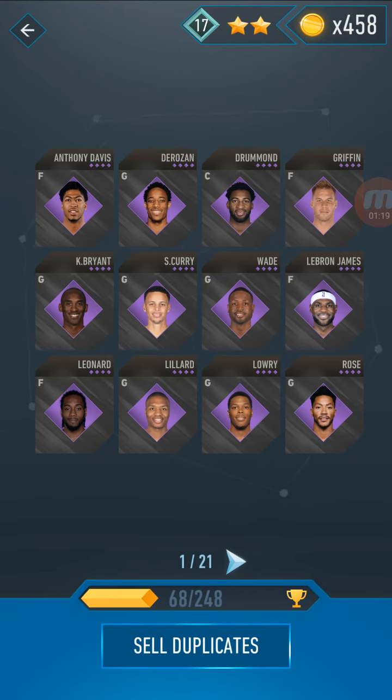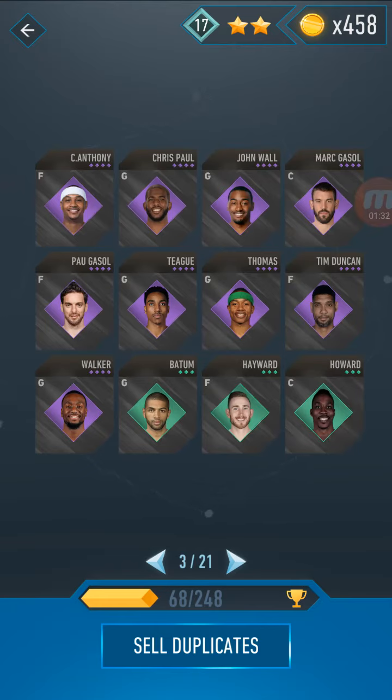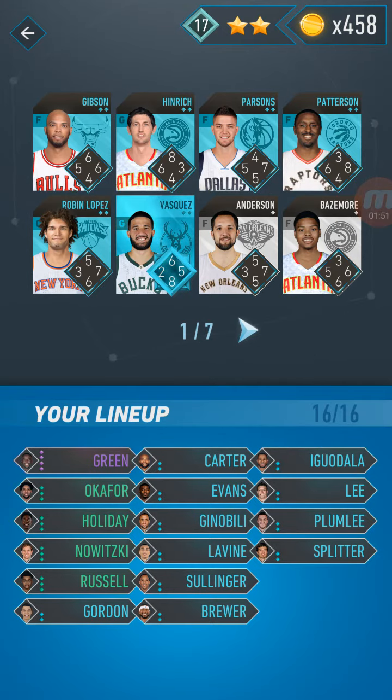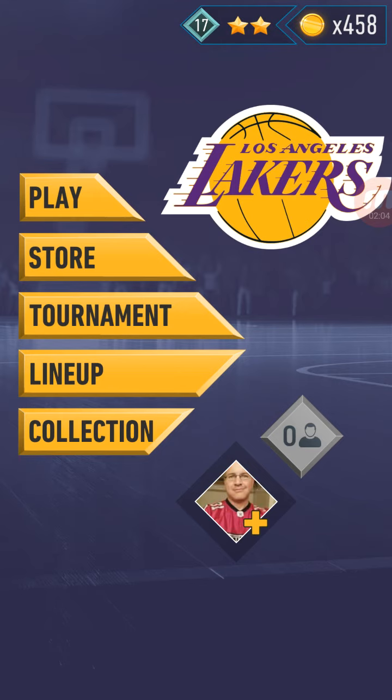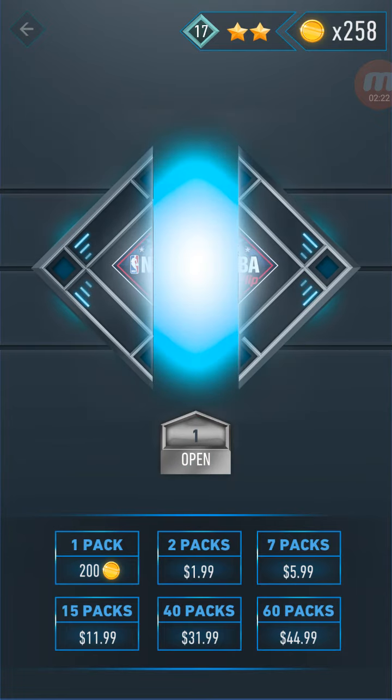You get cards with rankings anywhere from one star to four stars. I'm not sure if there will be five stars later — the game was just starting. Basically, you do a 16-man lineup, best cards down to lower. In my deck I have four stars, three stars, and one or two stars. You can always purchase more packs by going into the store. You can get one pack for 200 coins, two packs, seven packs, 15 packs, 40 packs, 60 packs, etc. Let me open up a pack here to give you an idea of what to expect.